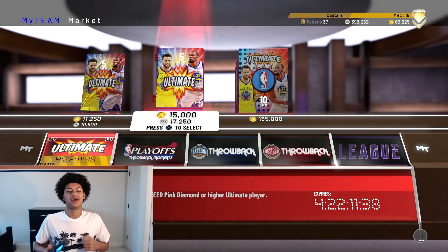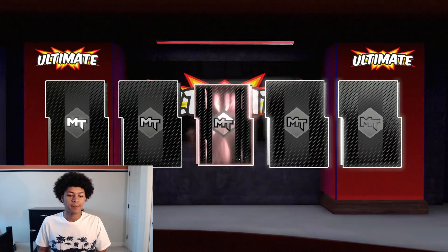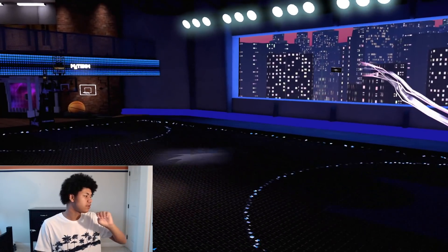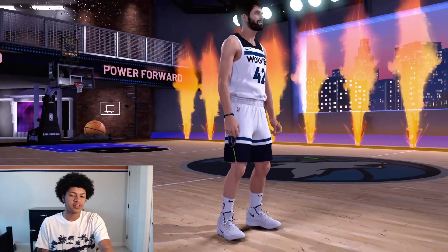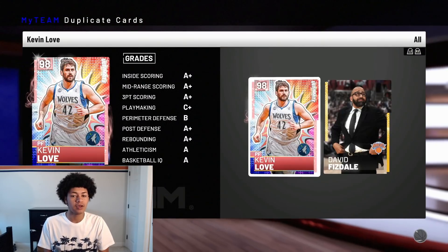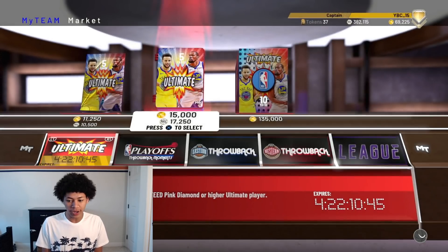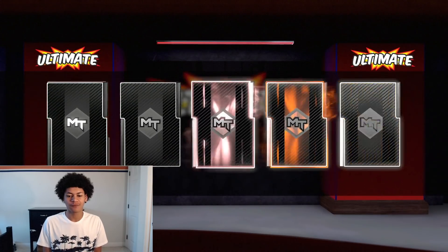We're already 200,000 MT into this pack opening and I've already made my MT back and I'm only going to be making more. Next pack, another pink diamond. Even if I pull nothing but pink diamonds the rest of the way, I would have made much more MT than I put in. I'm putting 400,000 MT total into the pack opening and KD goes for 450,000 MT, so I've already profited. When I sell the pink diamonds and other stuff, I'll be making way more. And if I pull another KD — oh man — I'd make well over 600 to 700,000 MT from this pack opening.